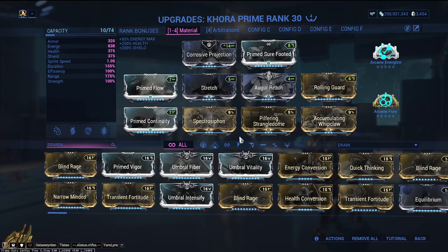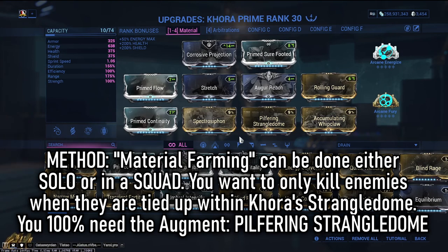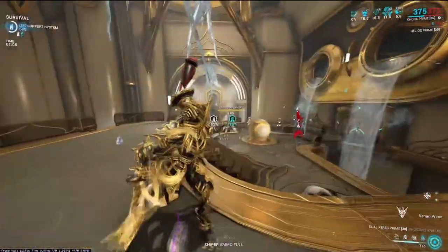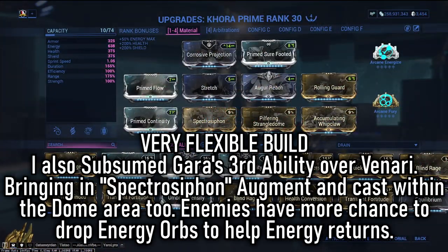One of Khora's most defined uses is to help out with material farming due to her augment for her fourth ability, Pilfering Strangledome. It's quite easy — just cast your fourth and any enemy that dies whilst tangled within her dome will drop additional loot. This is a great way to farm for materials you'll need lots of, such as polymer bundles. Strangledome isn't just useful for that; it also controls areas and can even be cast twice, perfect for setting up choke points.